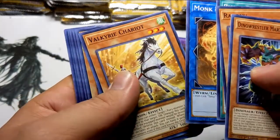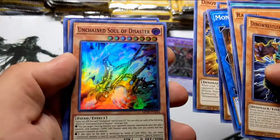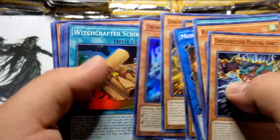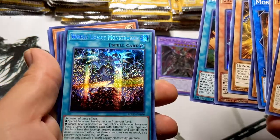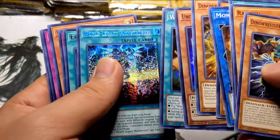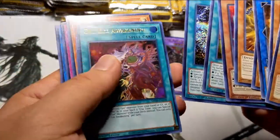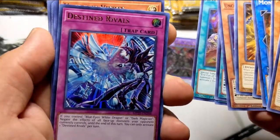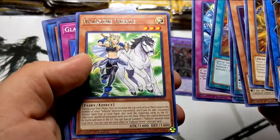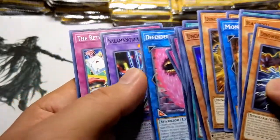Nothing right now — Valkyrie Chariot, Dragon Wrestlers, Unchained Soul for you Unchained players out there. Witchcraft Scroll, gotta love it. World Legacy Monstrosity — ever needed a one-card True King of All Calamities? That's your card. Evil Eye Awakening — not bad, never played the Evil Eyes. Hope they're well. Destined Rivals, one of the special cards, gotta love it. Valkyries, Gladiators — oh, that's a good card I could use with my Sky Strikers.